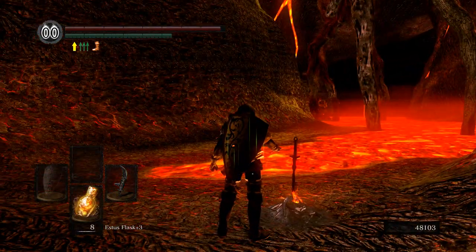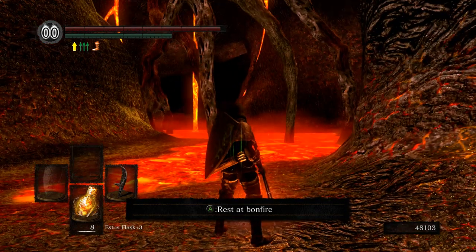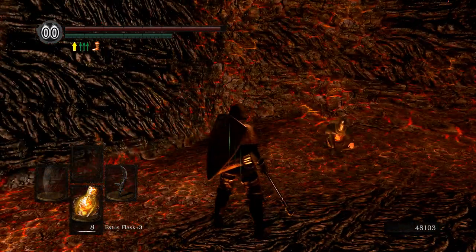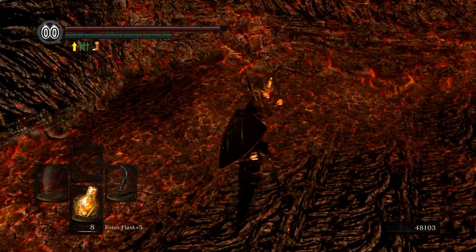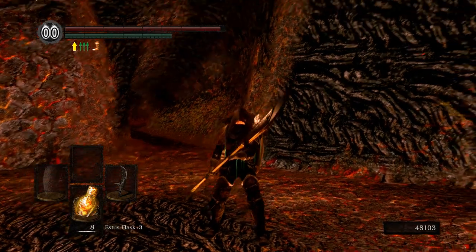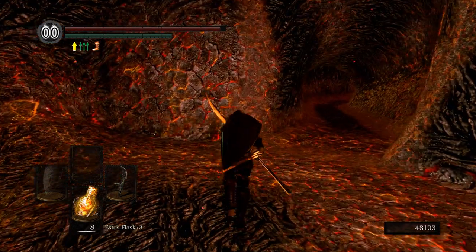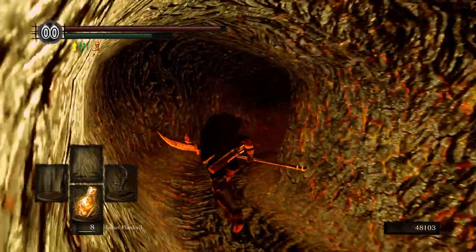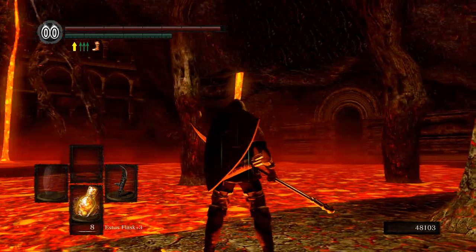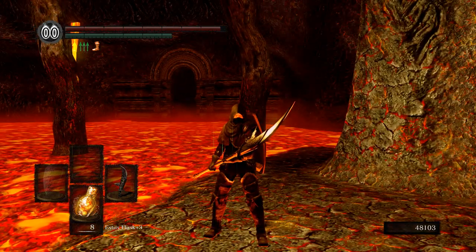Lighting this bonfire. As I said, if you want to do Solaris's questline, do not progress from this point — going around that corner will trigger the next event and lock you out of some outcomes. My next video will be the complete Solaris questline. That's going to do it for this video — thank you for watching. Good luck with Firesage Demon; you won't need it. Good luck with Centipede Demon though, that fight is just awful. Hopefully he doesn't get stuck in the ceiling like mine did, and if he does, hopefully you have a bow to capitalize. See you in the next video.